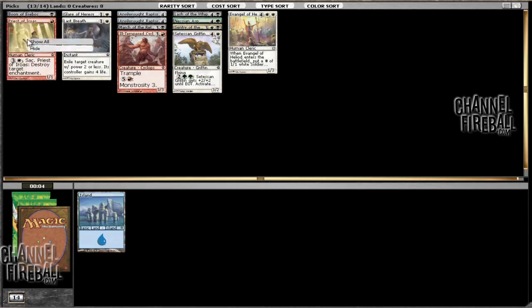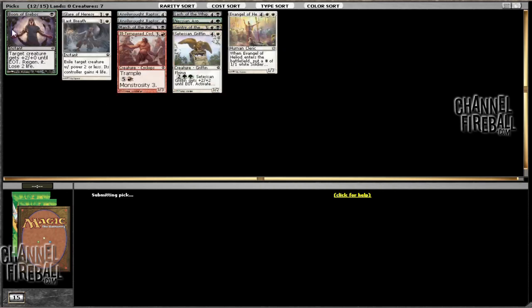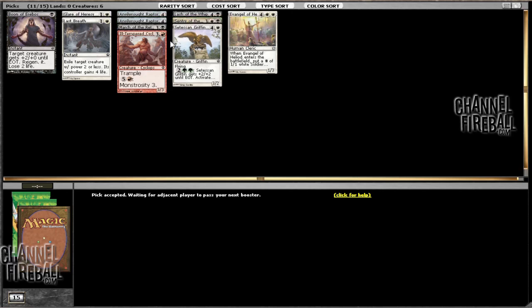So this pack was pretty rocky. We started off in Red, then Green, then went into Black, and then White, and ended up in Black-White. We ended up wasting a few first picks, but that's just the way things are going to go sometimes, because of the way the draft dynamic works.